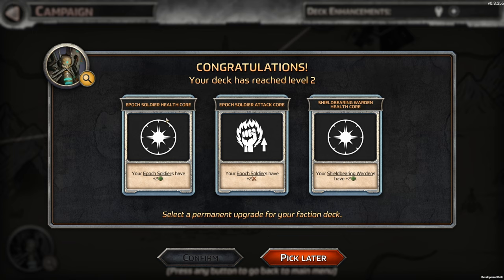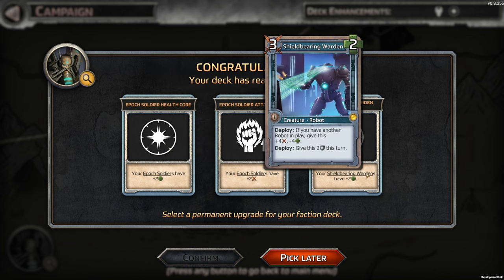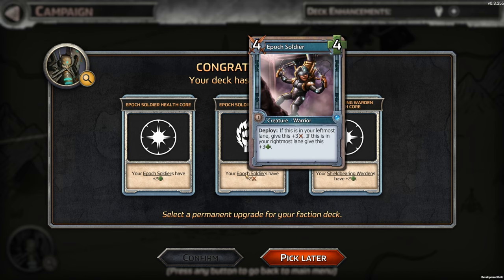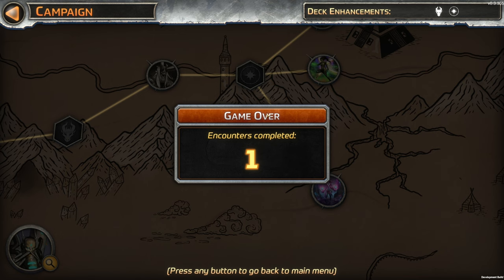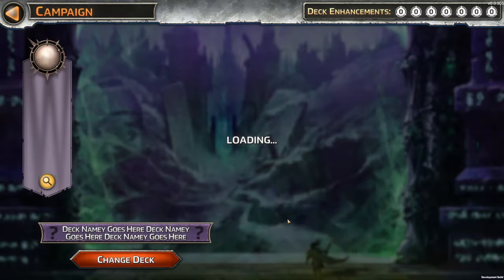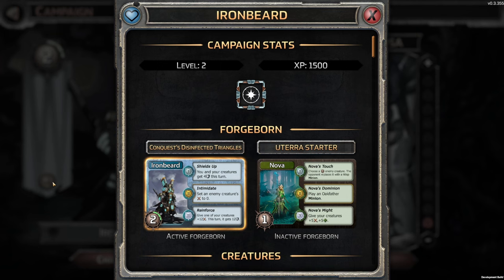Oh, interesting. Epoch Soldier Health Corps — your Epoch Soldiers have plus 2 health, plus 2 attack. Your shield-bearing wardens have plus 2 health. I kind of liked these guys — the soldiers were okay. Let's do this one. Encounters completed: one. We got one done with our Ironbeard, and we gain some experience. Campaign stats — Level 2.